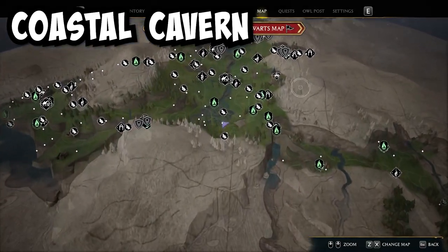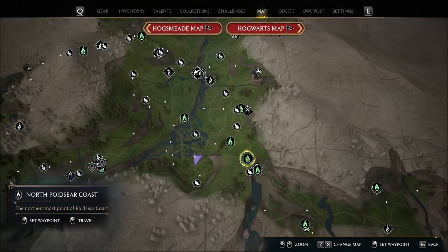Now it is time to go to the coastal cavern area, which can be tricky. The easy way to get this page is to teleport to the Northpoidsir Coast Floo Flame, and then right next to it will be the page. But just in case you do not have that teleport yet, I'm going to show you how to get there.